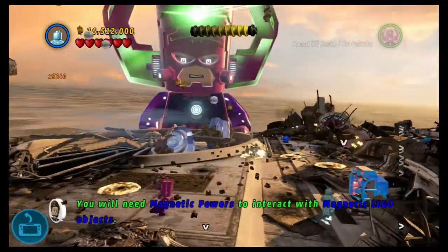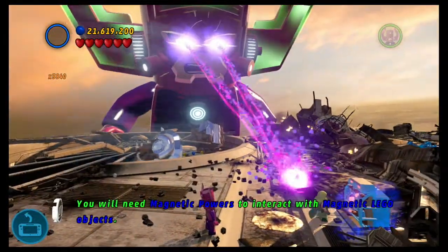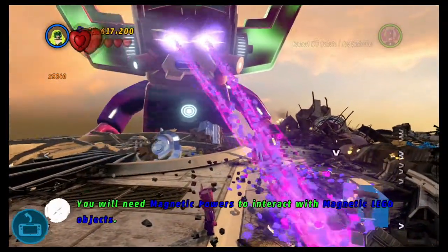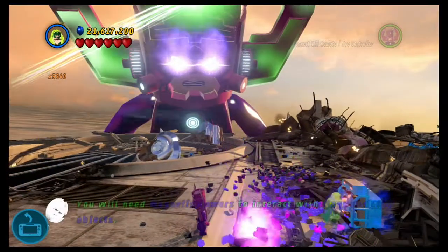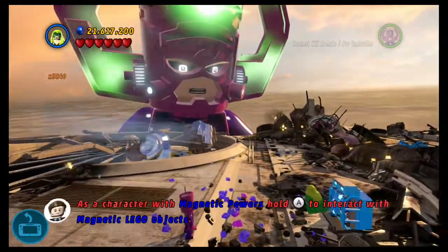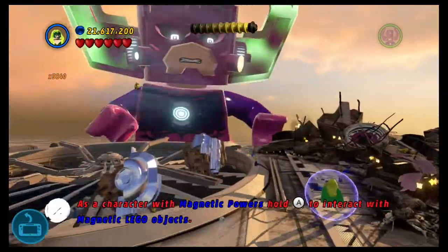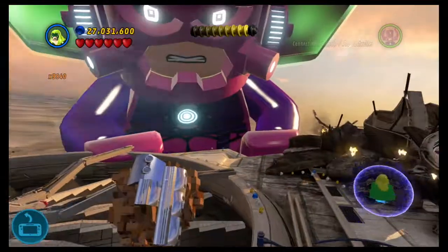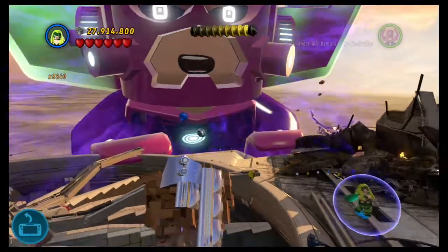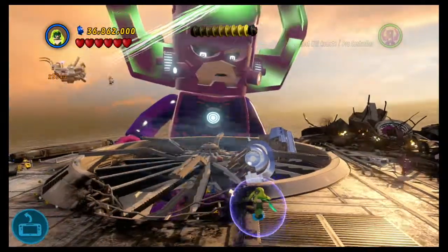Just want to switch to someone with magnetism. Polaris — and of course, Galactus has a ton of instakill moves. That did work. Thankfully, if you're flying, then you won't get sucked in.